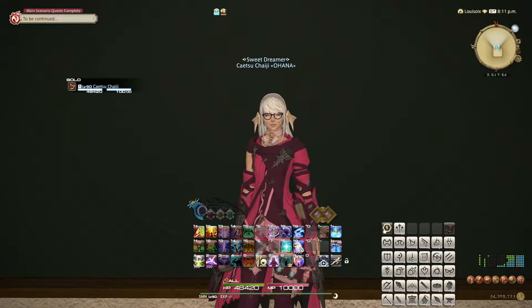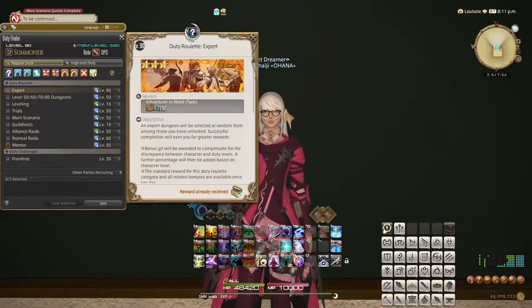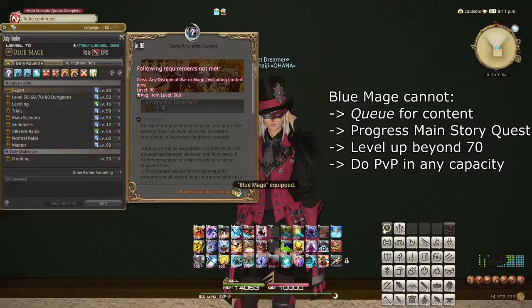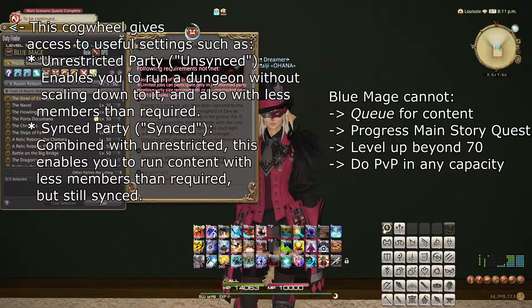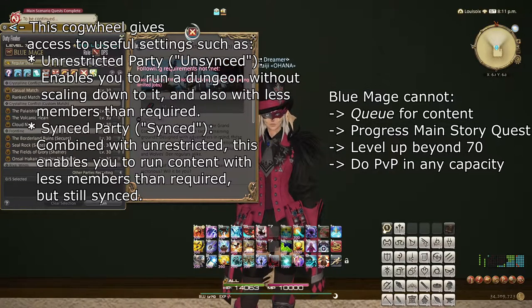First and most important — Blue Mage is defined as a limited job, meaning not a normal combat job. This means that Blue Mage cannot progress the main story quest, cannot queue for roulettes or any normal kind of duty finder groups, and must enter all content either in undersized groups or in otherwise fully pre-made teams. Blue Mage is considered side content, and as of the making of this guide, limited to level 70, to limit its power due to how incredibly overpowered it is when faced with otherwise fair content.